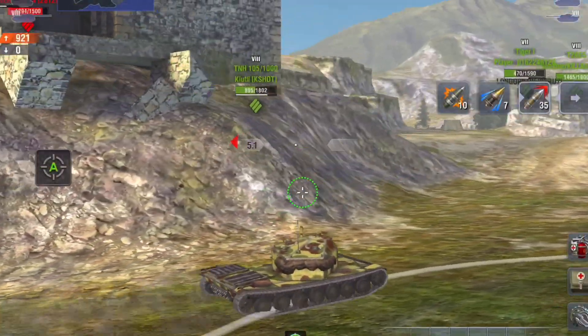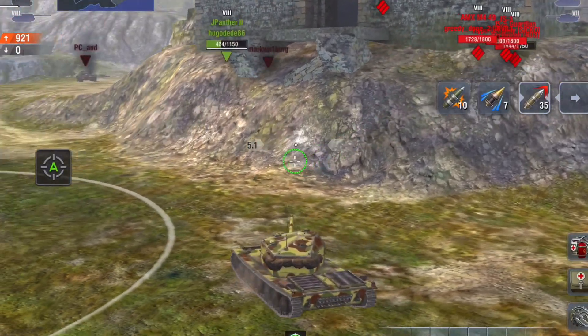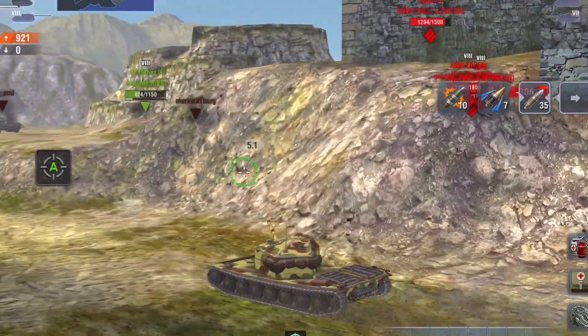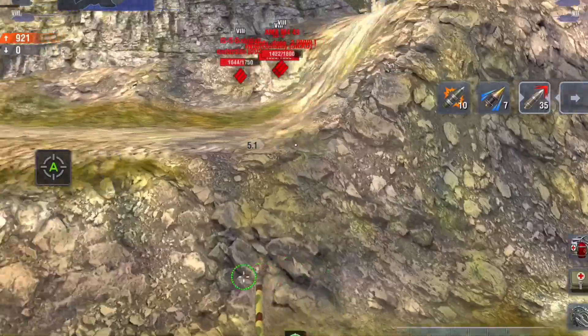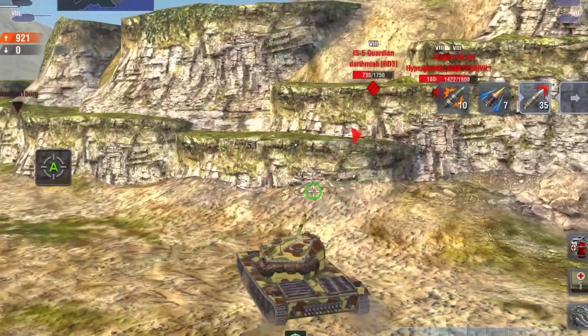L is for LTG, or 'little tiny git' as I like to call it. This thing's really small, low slung, just whizzes around the battlefield and can be really, really annoying. It's a good tank, but it can be annoying at times.